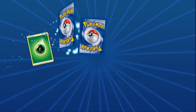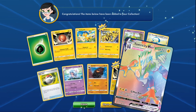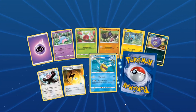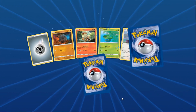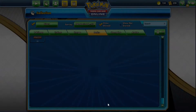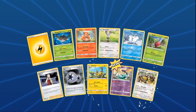They have everything in the set except Boss's Orders. Pack one pulls a Toxtricity VMAX rainbow — let's go! Pack two brings a speed energy — finally! Pack three and four keep the momentum going with another twin energy. Pack five tries to keep Diggity alive in the hunt but no Boss's Orders yet.